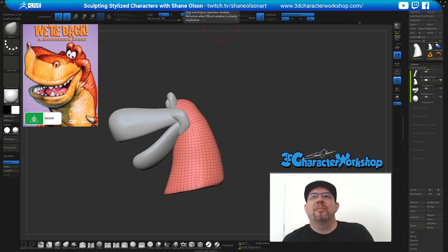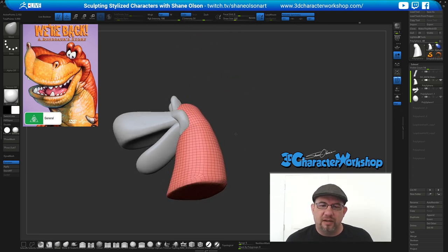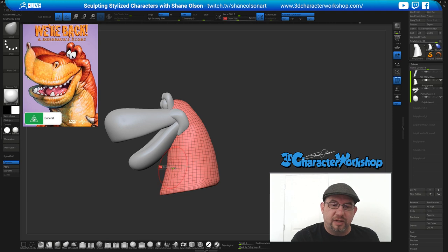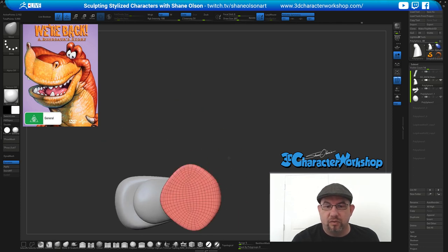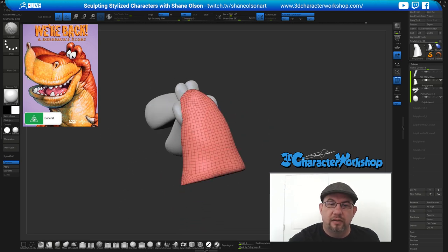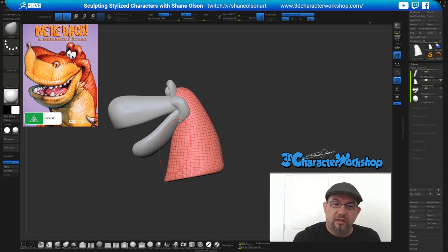There is a tool to do retopology in ZBrush — I prefer not to retopologize the entire character in ZBrush, but if I need to make pieces like armor and things like that, that's when I use the Topology brush. I typically don't use the Topology brush to retopologize the whole character — I'll take it to Maya or something like that. Let me turn up this intensity and smooth this out. His neck is much thicker — it needs to transition into that jaw better.